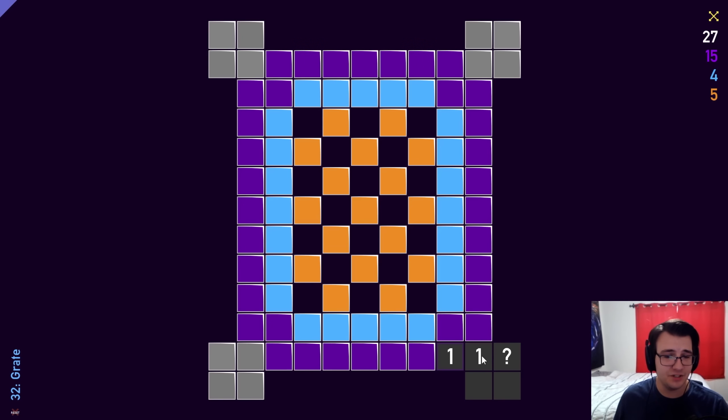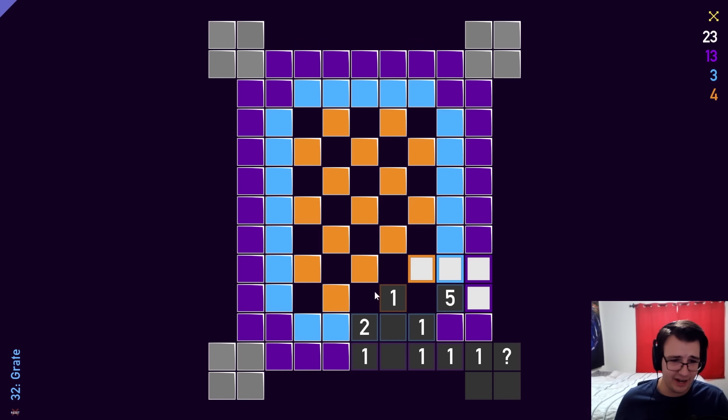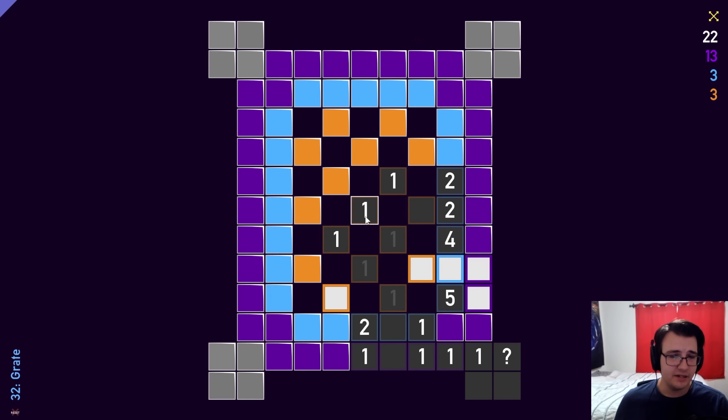I know that one of these 2 is going to be a mine due to the 1, and the other 1 says that these 2 are not mines — 1 of these 3 are mines, and these 2 are not mines. This 5 should be telling, because if 1 of these 2 is a mine, then all 4 of these have to be mines to add up to the 5. I have a 1-2, which means the square unique to the 2 is a mine.